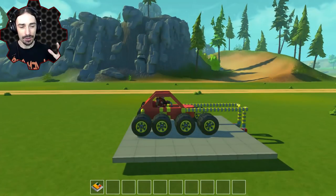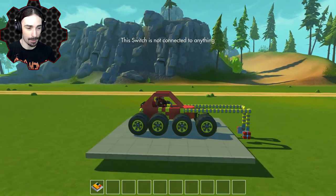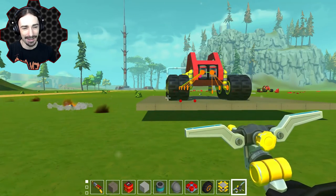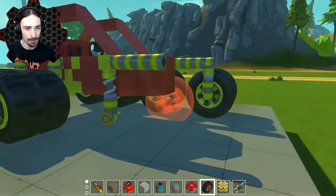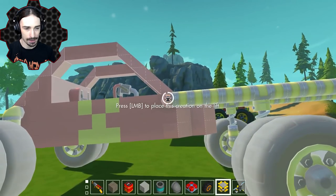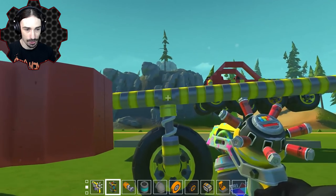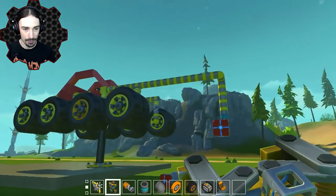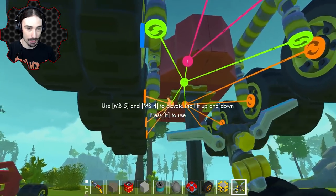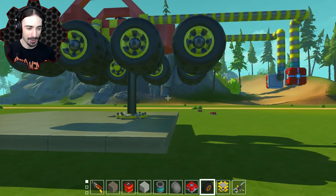We can add a couple more wheels on here. I've added the wheels, but I have not added the sensors yet because I just want to see how much more effective it is with the wheels by themselves. Oh no, I did the thing again - and I forgot to save the creation too. No problem though. All I have to do is spawn in another one and then attach the pieces I need onto it. I just got to detach that, weld this right there, and we're all set up to go again. Now I'm going to actually save this with the new wheel setup.